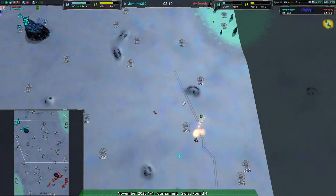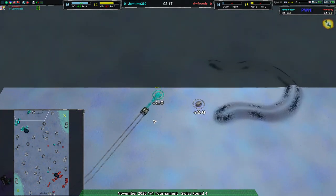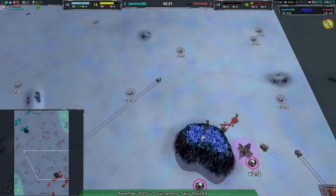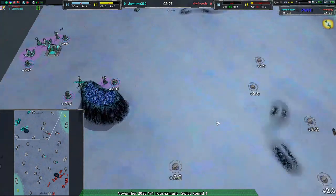RTW Fruity just setting up a bit of raiding, going around the map, trying to find what to work with. Jamtime — same thing. Neither player expanding that quickly, Jamtime being a little bit more on the button on that. But both players expanding at roughly the same rate — granted, both players expanding kind of slow, relatively speaking.